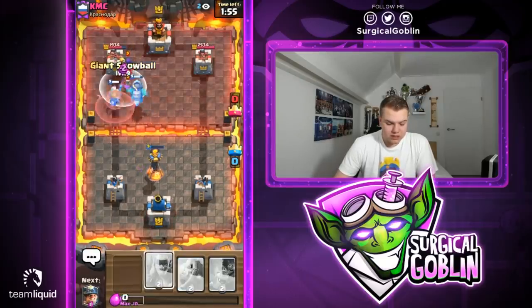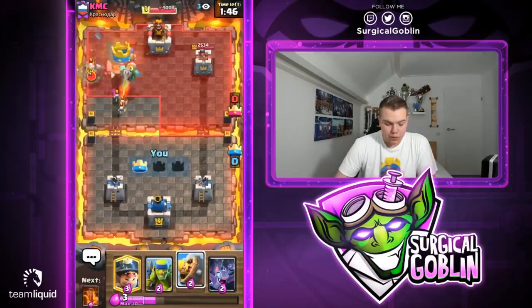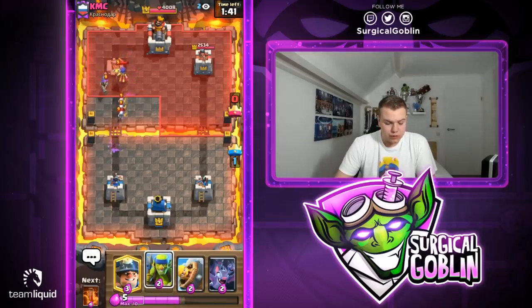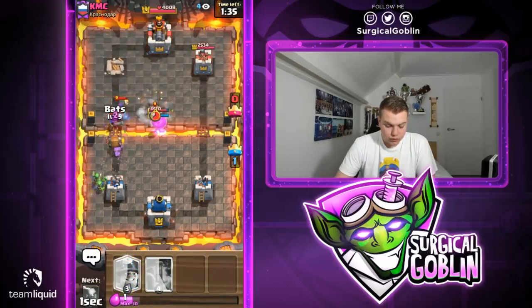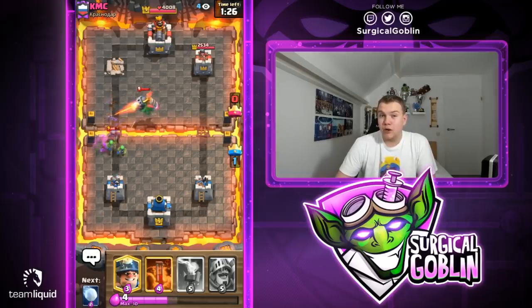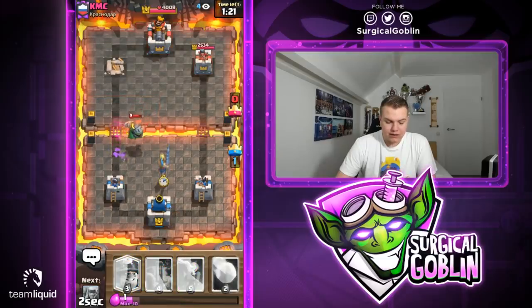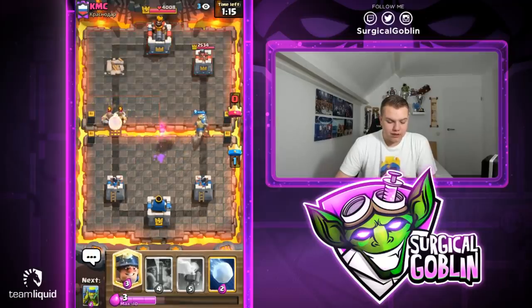He goes with a witch. I'll use snowball — he also went with a zap, so the snowball pushes back the witch allowing the inferno dragon and the prince to lock onto the tower. They're actually able to take down the tower — really nice! Knowing he used a zap, we should be able to defend the counter push quite easily. Let's go with spear goblins to the side and a barbell. The dragon just spawned — luckily it's an inferno dragon, which isn't great against swarm units, so spear goblins and bats will still get a lot of value.